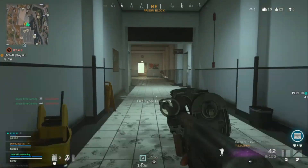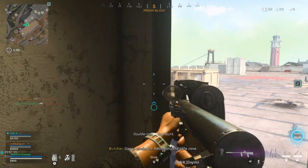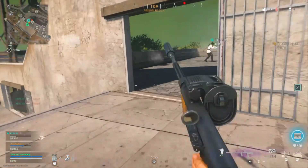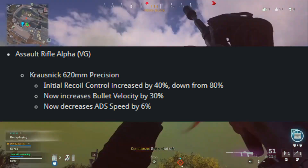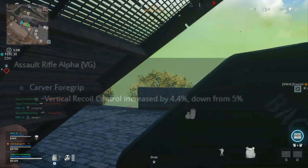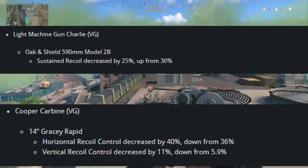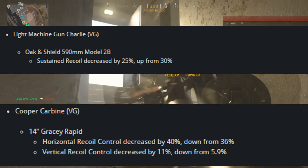I just want to review pretty much what changed so you have an idea of which weapons were affected, and I want to give you the best updated builds for the Bren, the STG, a refresh on the C58 build, and the MG42. The STG44 received some sort of adjustment to the barrel - the 650mm, 680mm, and 620mm barrels - and it received a Carver Foregrip nerf specific to the STG44. The Bren received a barrel adjustment, the Cooper Carbine received one of its barrels adjusted - the 14 Inch Gracey Rapid - and for the Bren we're talking about the Open Shield 590mm Model 2B.